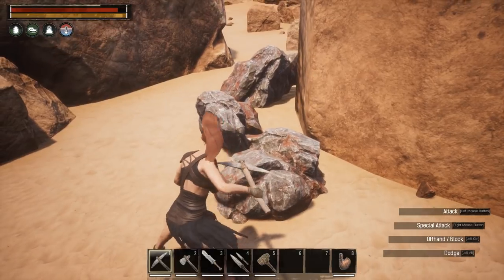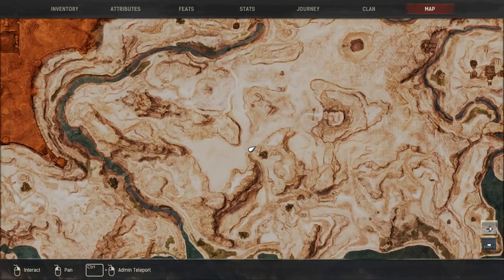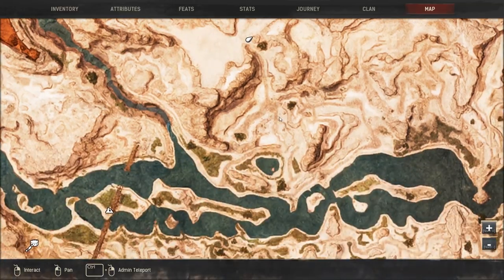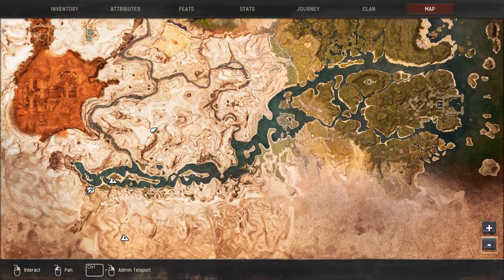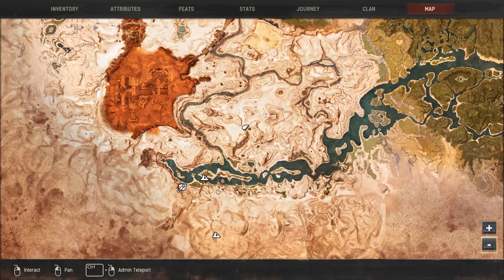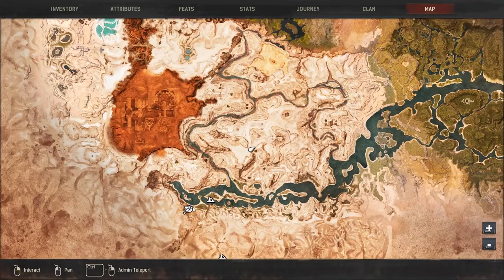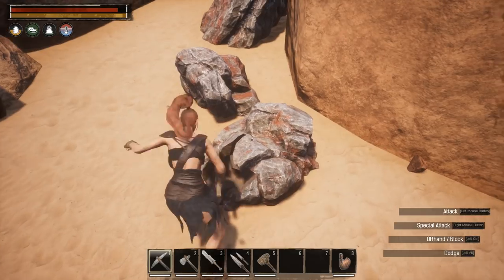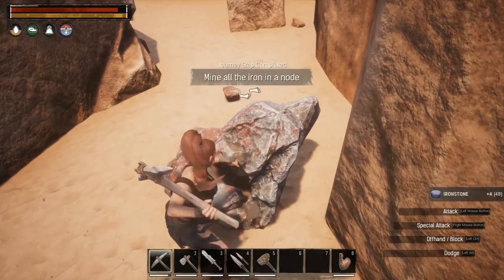Here we go — here's some iron right here. Pretty sure this is iron nodes. If you take a look at the map you can see where I'm at. For starting bases, I recommend starting anywhere along this shoreline here. That area is swamp — you may not want to get too close to that. I always start right in here somewhere; it's a really good easy starting area. We're a little far from iron up here, but it'll be all right. We can see we're getting tons of iron from this and we gained a level, which is nice.